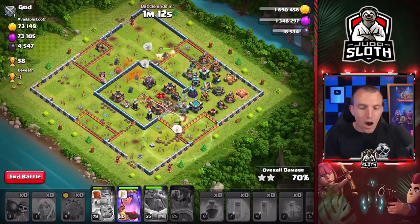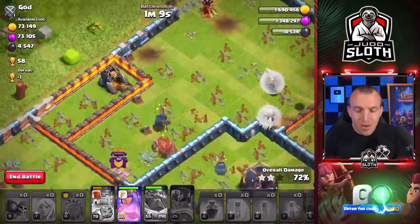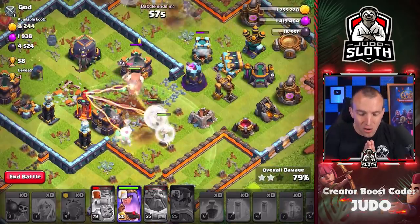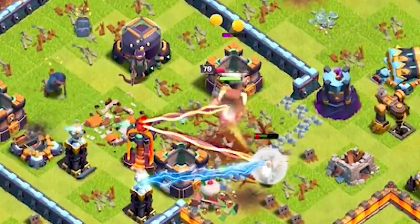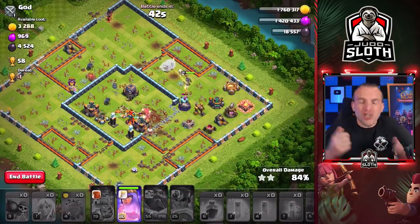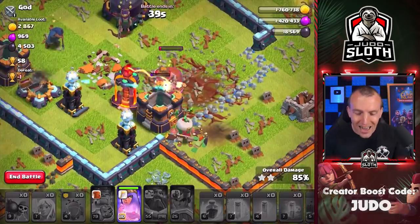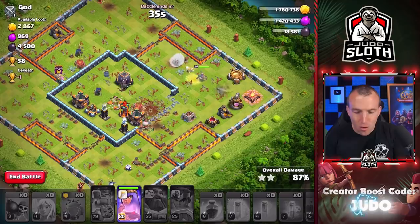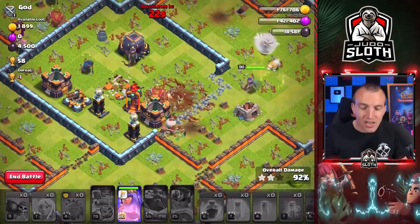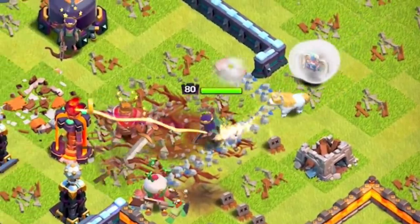We still have the Queen's ability. There's a gold mine that was missed because the Royal Champion is a defense-targeting hero — I knew it, that's why I tried to attack from different areas. The healers are taking huge damage right now. Keep that King alive just a little bit longer — 50 seconds could make all the difference. This is so stressful. Who'd have thought an attack in the Bronze League could be so intense? Can we do it? The Mighty Yak raged up. 30 seconds. Queen might be able to get through this — we've got the Queen's ability. I don't want to use it just yet because the multi will take all the archers down and I kind of need them.